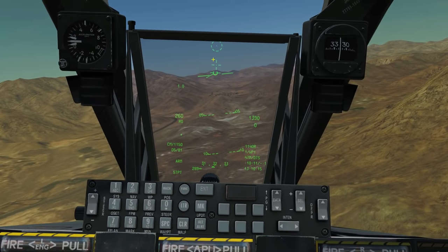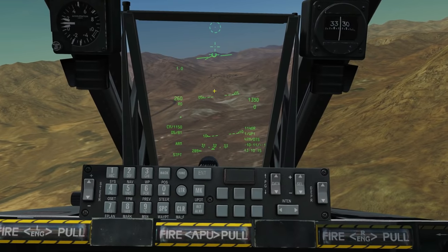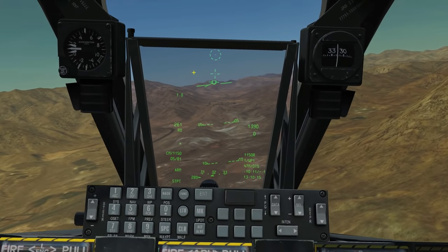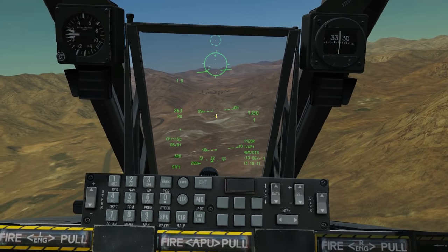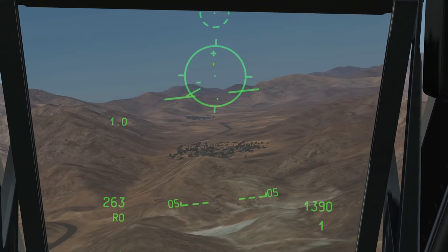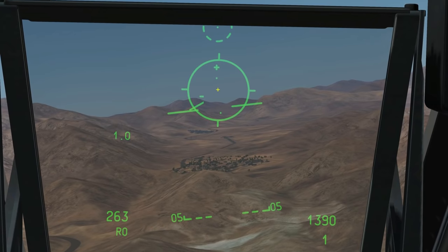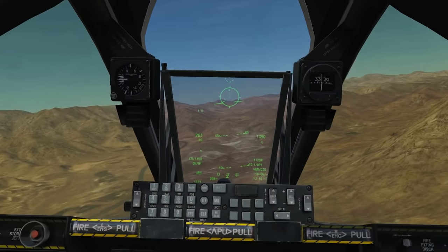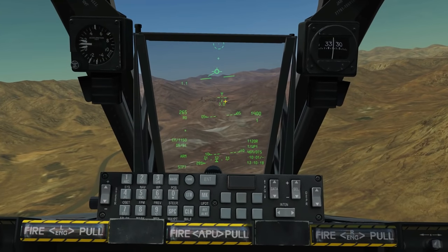This next reticle is called the wind-corrected boresight cross in the manual. It doesn't use computer calculation of bullet drop — it's just a wind-directed cross. Then the next one is the 4-8-12 sight: it's boresighted with no lead computation, but has three pippers for fixed slant ranges. The pipper for 4,000 feet slant range, one for 8,000 feet, and one for 12,000 feet from the target — remember there are 6,000 feet in a nautical mile.